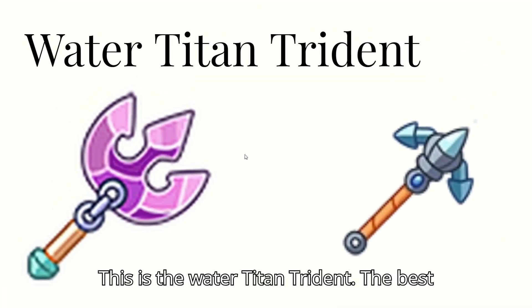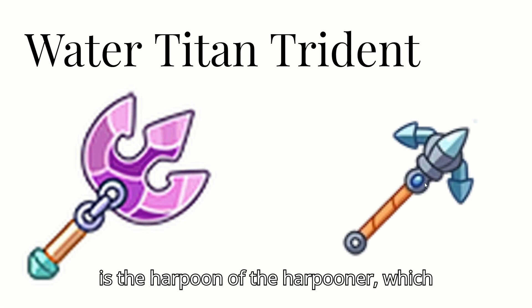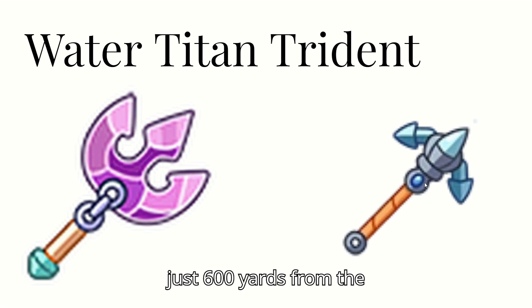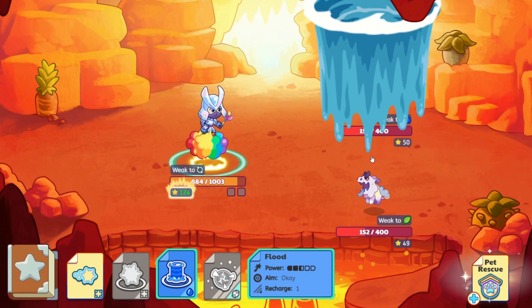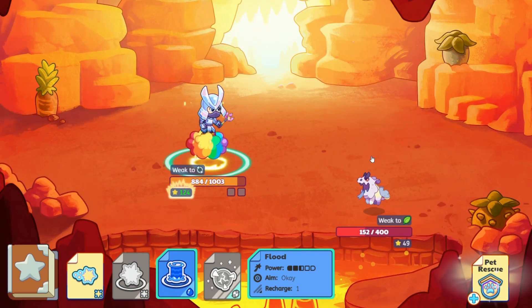This is the Water Titan Trident. The best alternative for the Water Titan Trident is the Harpoon of the Harpooner, which can be bought for just like 600 yards from the Shipper Shoreshaw. Let's see how this does — 600 damage.